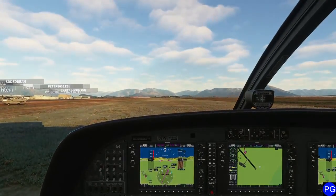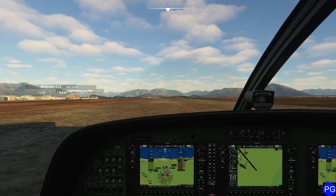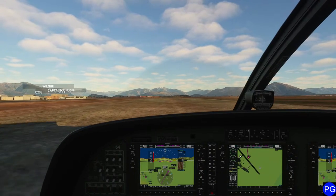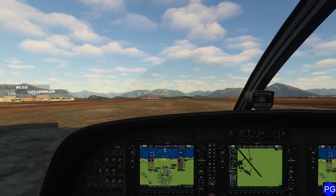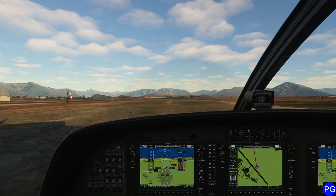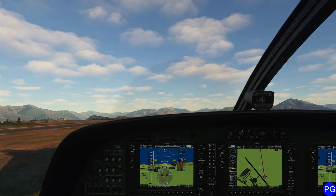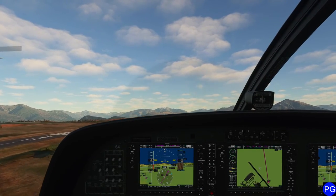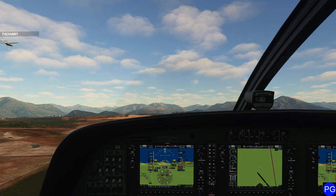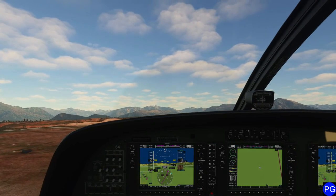We're doing a soft field takeoff, so do not apply full power until you are rolling — otherwise your propeller becomes a lawnmower. Giving it a nice gentle push forward. Because we're a turboprop, this takes a while to kick in, so just apply gentle power. Watch your ITT as well as your torque. Off we go — turbo props just sound so mad. Got to give a very gentle tug on the yoke. With flaps at 20, it makes it tremendously simple to get this thing airborne. Bringing up flaps one notch at a time.